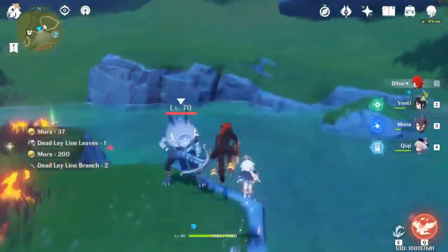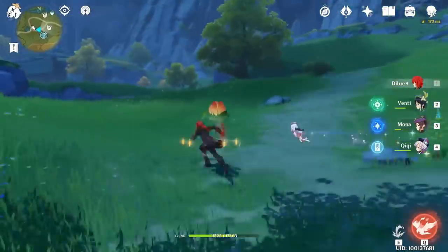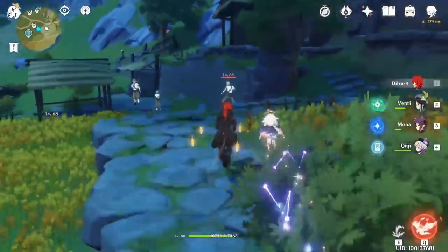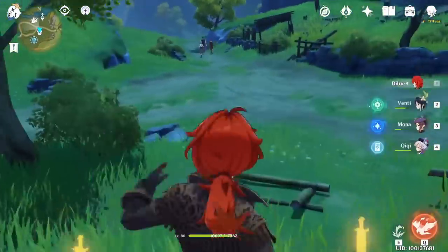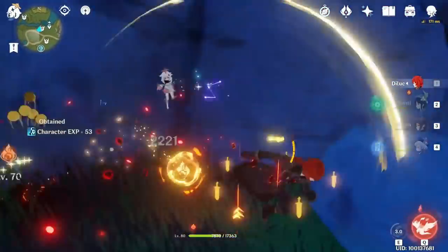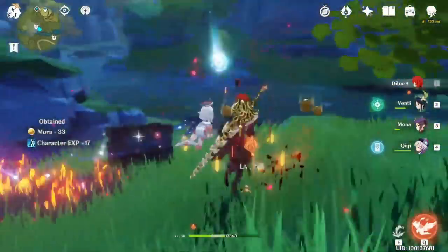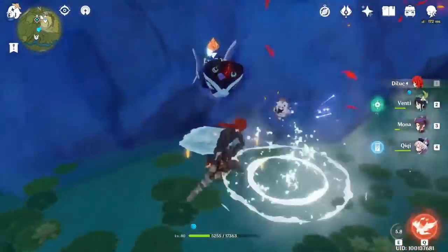Go down again to the lake — in the middle there is a hydro Abyssal Mage. Kill those Hillichurl archers as well. Now go in that direction — you will find a Dendro Slime and a small house. On that position you will find some treasure hunters; kill them. You will find three more treasure hunters walking around. Now go down toward the waterfall — in that cave you will find a pyro Abyssal Mage, the same cave I showed in the mineral video. There is another Abyssal Mage on the other side in that cave, going down — it's cryo type, so be careful because it can permafrost you.